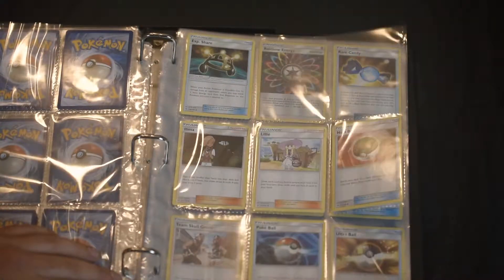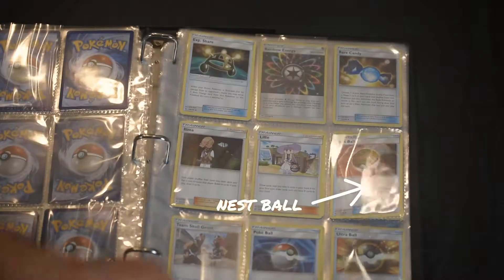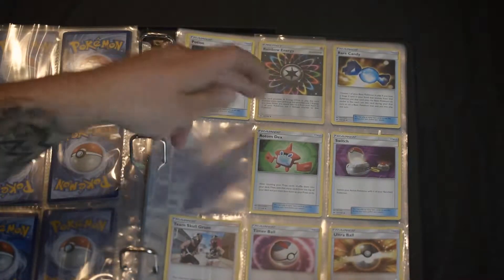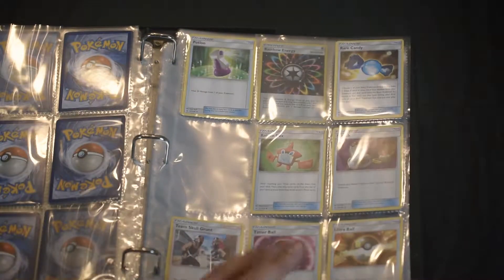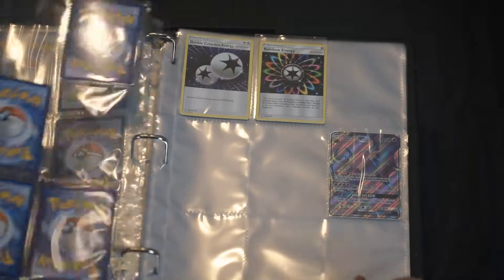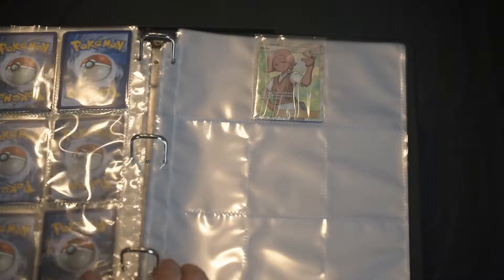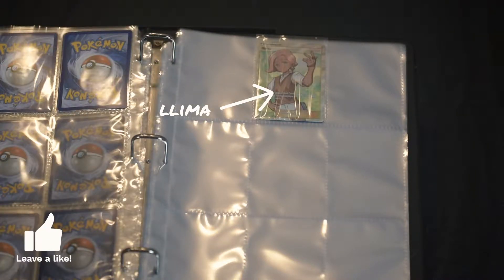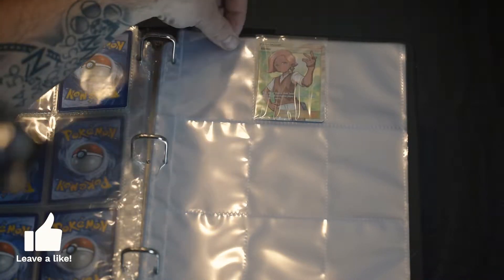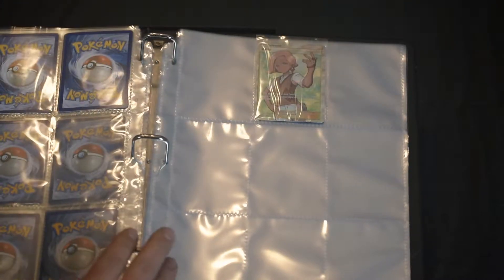I think I added the next few: 17, 18 with the Rotom. Way back here we got the Lima full art — we pulled that from a Sun and Moon elite trainer box. We pulled out a very nice card, so we're coming along really well.